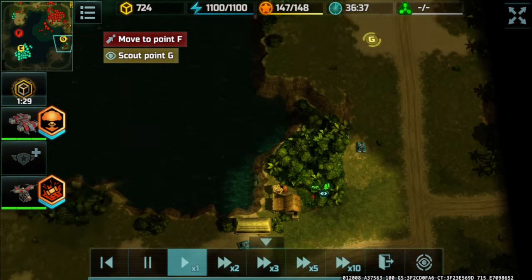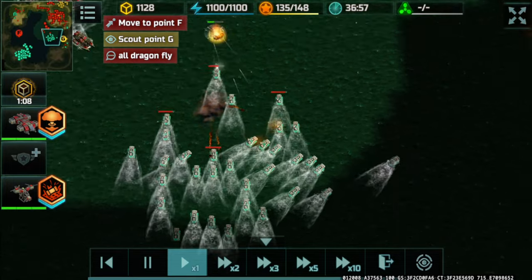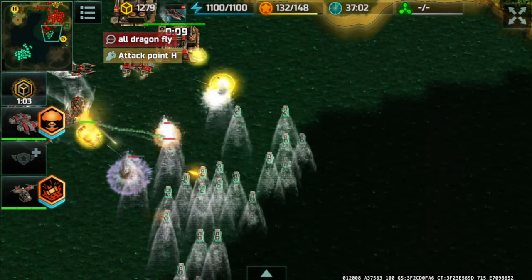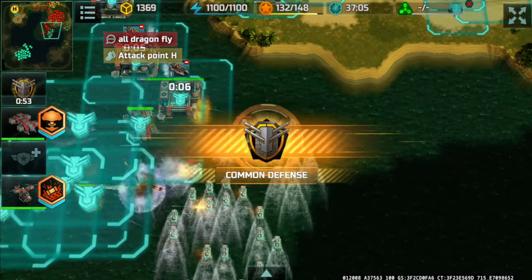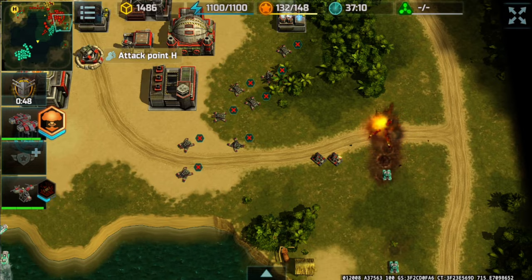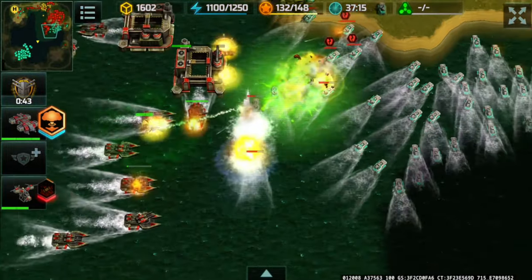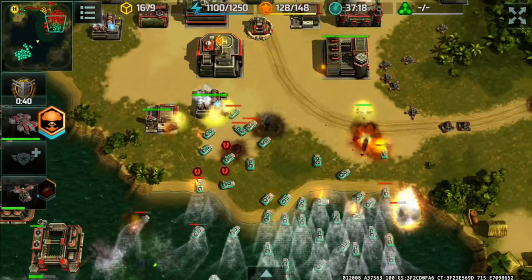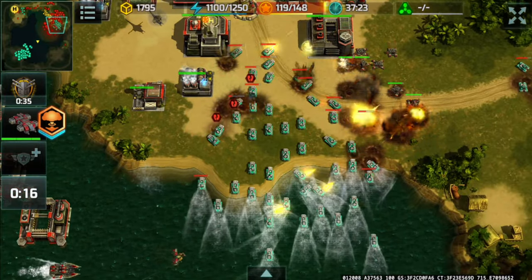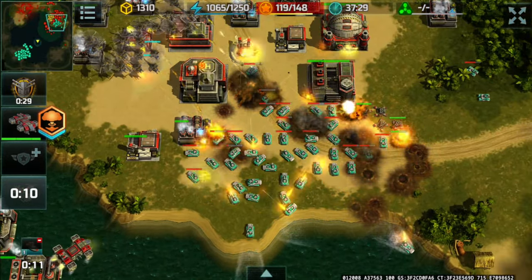Typhoons are moving out. The scourge has arrived — I need to defend this as best I can. My jaguars intercept those typhoons to lessen the anti-air capability. Acid strike — well done. My partner is heading towards my base to assist in defending all this.